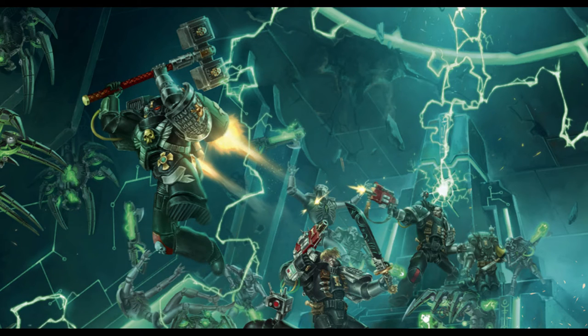You've got the Librarius Discipline, which is completely unchanged: Veil of Time, Fury of Ancients, Might of Heroes, Psychic Fortress, Psychic Scourge, and Null Zone. Null Zone is probably going to be the number one thing you take depending on what you're fighting. Psychic Scourge is okay. Might of Heroes and Veil of Time are really fantastic in this army. Then you've got your Deathwatch objectives and your points values — there've been a couple of decreases but I won't go too much into that.